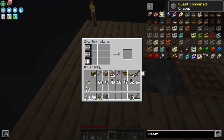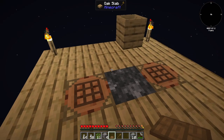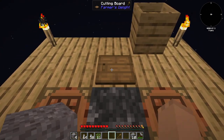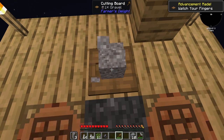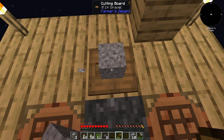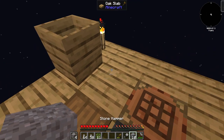We get four gravels. The next thing we need is to make a cutting board from Farmer's Delight — this is the best and easiest way of getting flint. We need a shovel, the cutting board, and gravel. Put gravel into your offhand, place the cutting board down, right-click with the shovel in your hand, and as you place them down you will get flint — and you'll always get your gravel back. There we go, we get our flint shears.